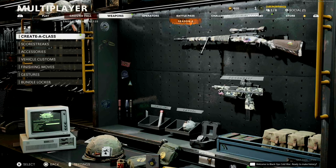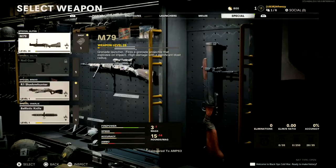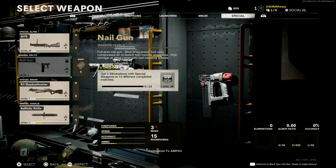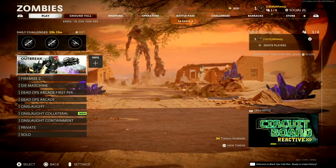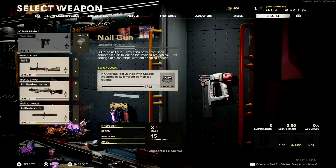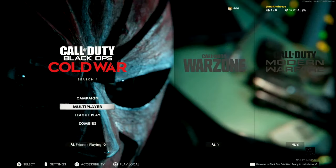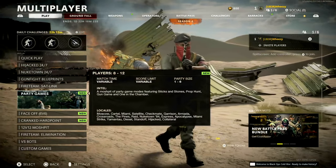So the first thing we're going to look at here is the challenges you need to complete in order to unlock the Nail Gun. Starting in multiplayer, it is a special weapon — get 5 eliminations with special weapons in 15 different completed matches. What is different this time is that they've made the Zombies challenge more irritating by requiring completed games as well. In Zombies, it is 25 kills with special weapons in 12 different completed regions. You've got to go to Outbreak, get 25 kills with a special, complete the mission for that region, and then either exfil or move to the next region 12 times. So basically Zombies isn't any faster than multiplayer now.